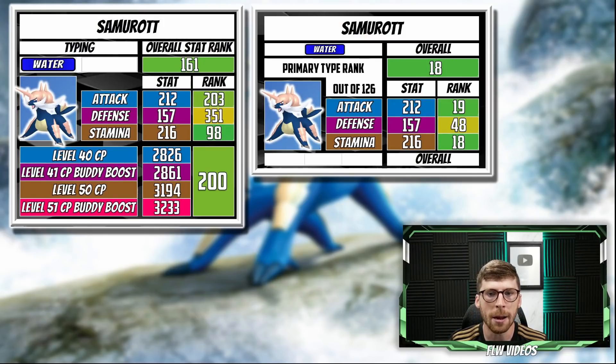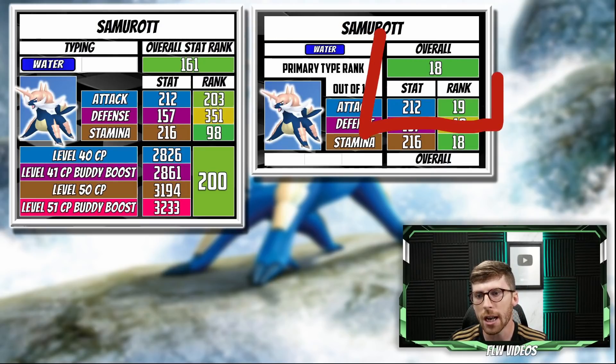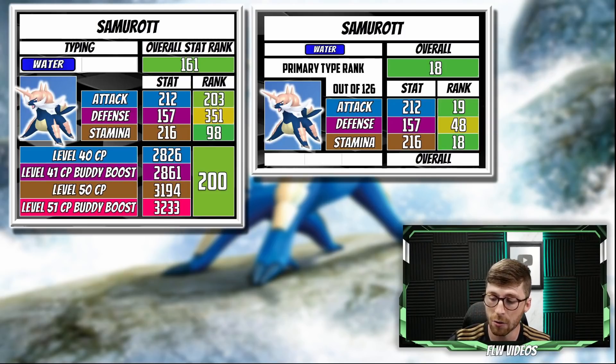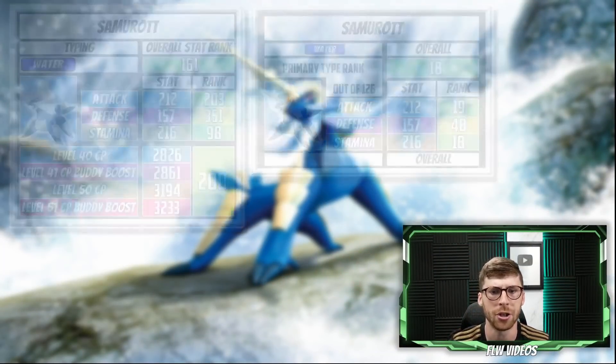Looking at Samurott versus the water type Pokemon, out of 126 water types in Pokemon Go, Samurott has the 18th best stats overall. The stamina and attack stat are very close in rank — 18th for stamina and 19th for attack. The defense is a little on the lower end but still better than some other water types, probably because of pre-evolutions given how many water types exist in Pokemon Go.